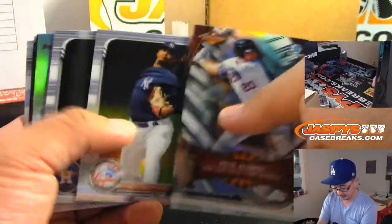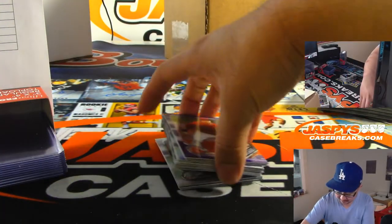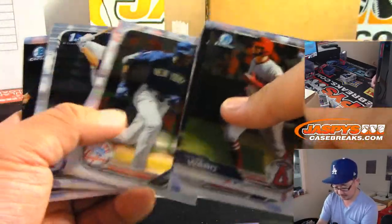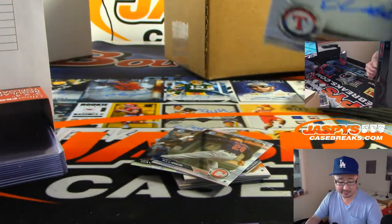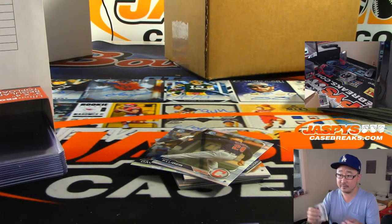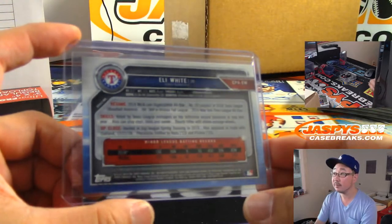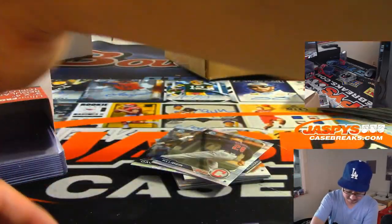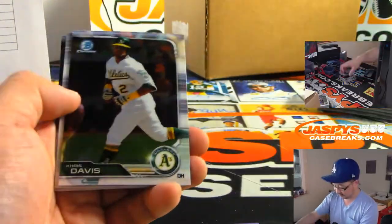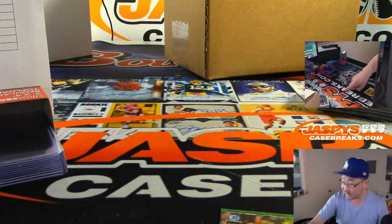Pete Alonzo. There's Bobby Dalbeck. And Eli White for the Rangers — that's going to go to John and the Texas Rangers. And there's Jay Cave for the Twins. Last box with the Relic right here, and then we'll dive into the HTA.